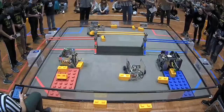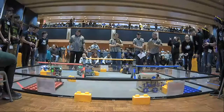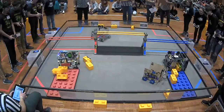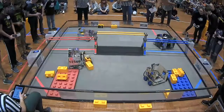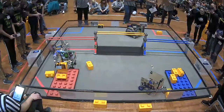Ida Vecatores extends their arm out and gets a stone on the blue foundation with a minute 22 remaining. Stem Stangs is looking to get a second stone on their foundation to build a skyscraper, trying to get that lined up right now, as their alliance partner Hornets brings over two more stones. In the meantime, Ida Vecatores gets another stone on their foundation and Blue Jays gets one on there as well, giving the Blue Alliance three stones on their foundation as we enter the final minute.